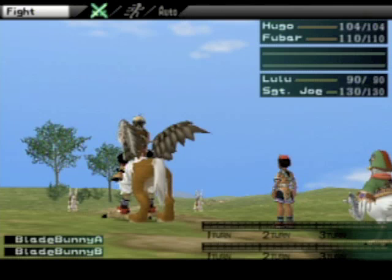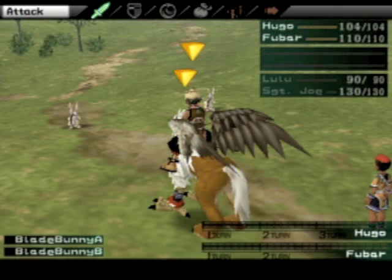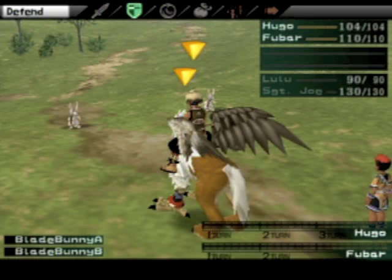Here is the buddy system, and here's where a lot of people got pissed off and probably gave up on the game. You do not want to do auto yet. As you can see, there are three functions. Attack pretty much makes one whole pair attack — so if you're selecting attack, you're pretty much doing that for two people.